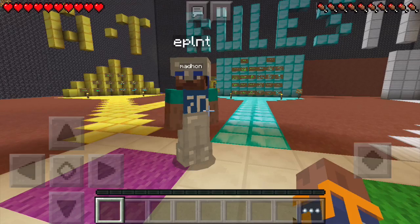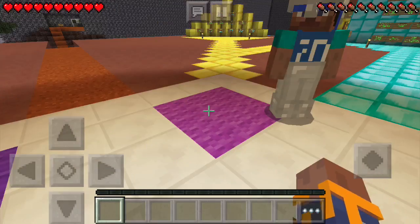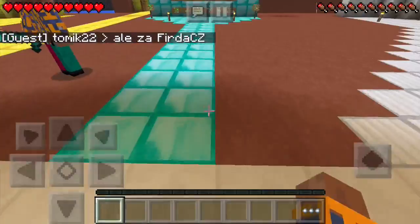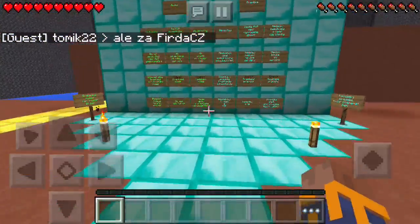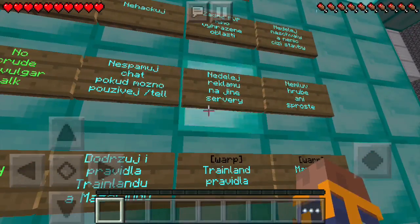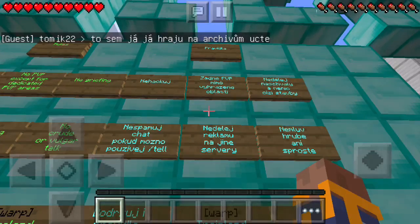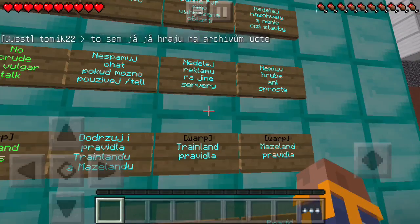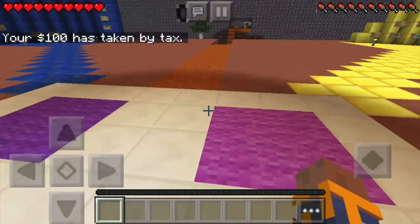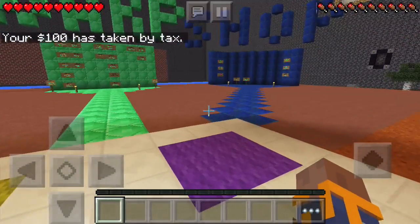The first thing to do on the server — and this works for most servers — is to read the rules, because the rules are law on that server. In Trainmazeland the rules are on this blue wall: the blue ones are in Czech, the green ones are in English, but they are the same rules. Read them carefully and follow them, because if you break the rules an admin will kick you off the server.